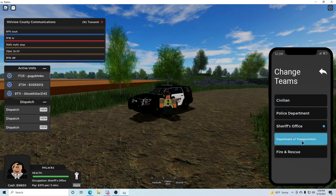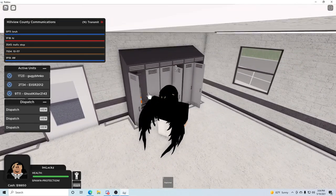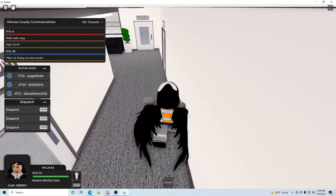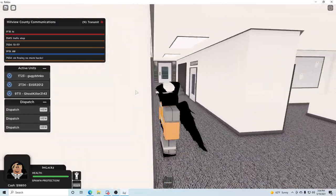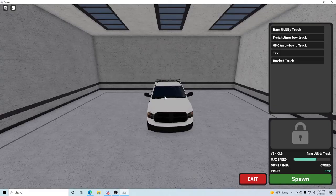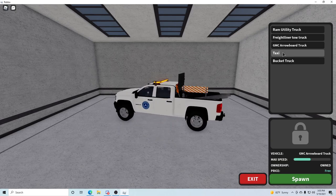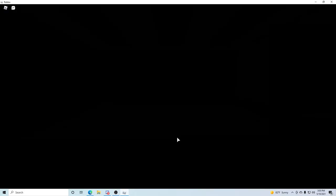We're going to switch teams again — Department of Transportation. So we got a default hammer. Got your outfit right here, got a belt and a hat. Me personally, I don't ever see myself being on this team. Got a tow truck. Ooh, that's pretty cool. We got a taxi? That's new. Then we got the bucket truck. I want to see if this actually works — I have not tried it before. Is there a button that lifts it?